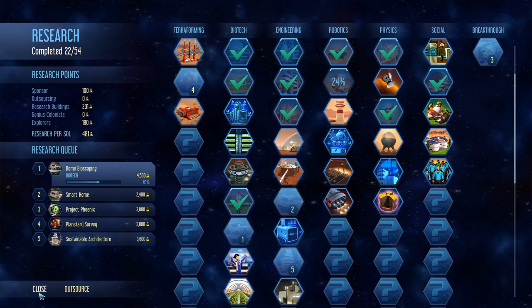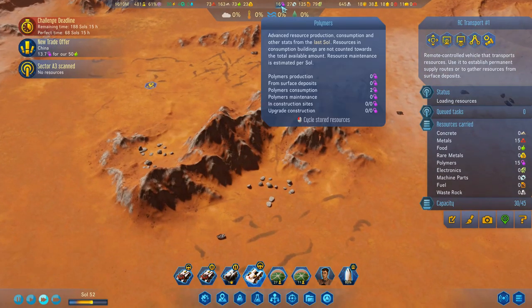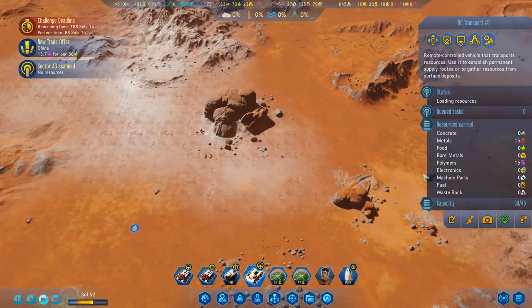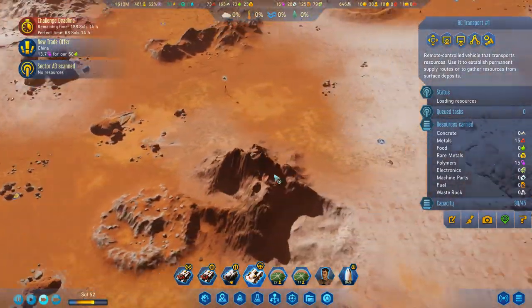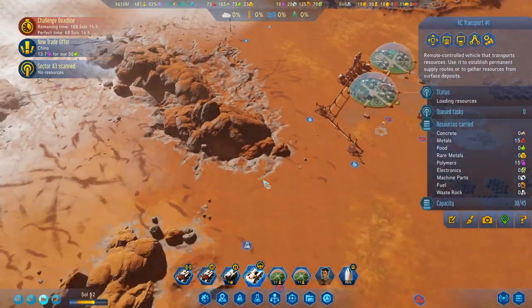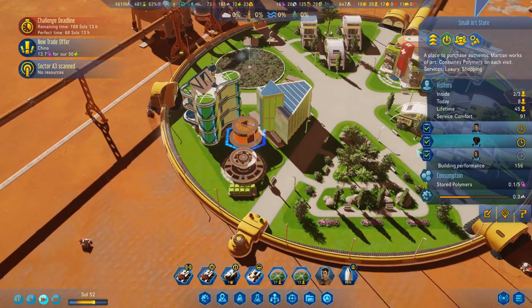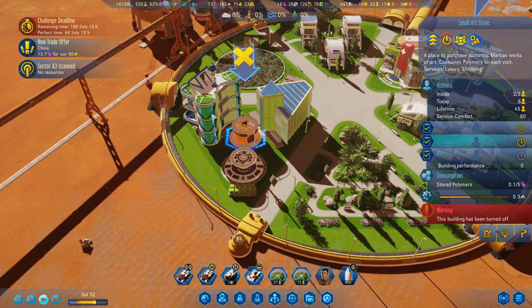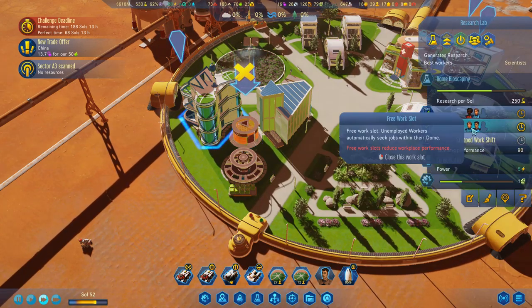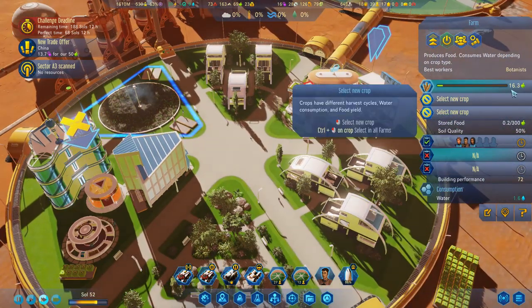We've got the atomic accumulator, which is really nice. We've got drone printing. We've got the electronics factory and we've got gene adaptation, and we've unlocked the dozer as well, but that's not really a big deal. We're going to carry on with these, I think. I was thinking about maybe doing some outsourcing, but I don't think I'm going to.